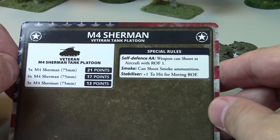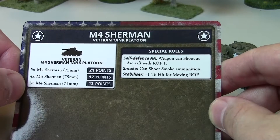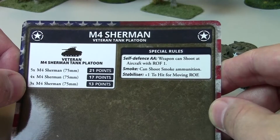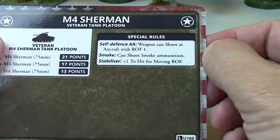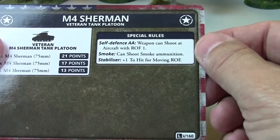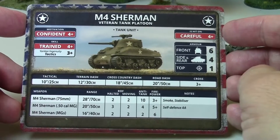On the back side of the card, three Shermans cost 13 points — so roughly 4.3 points per tank. It also has self-defense AA from the machine guns, letting you shoot at a rate of fire of 1 at an aircraft. So the Sherman has some protection against aircraft, not that you're going to see a lot of German aircraft in the game.